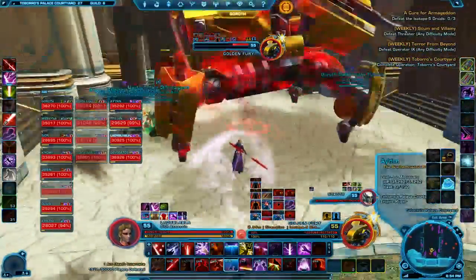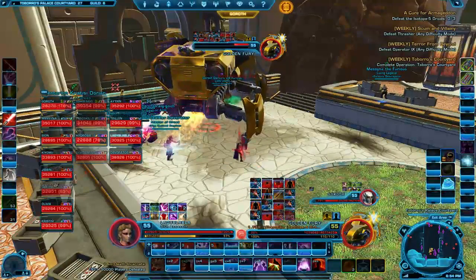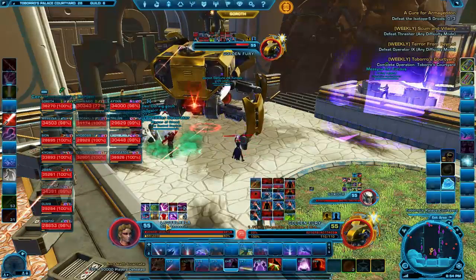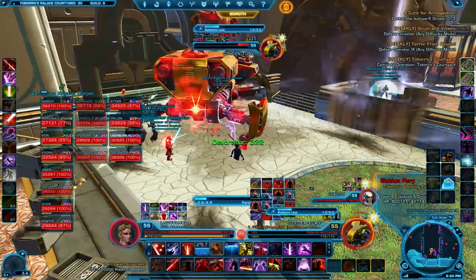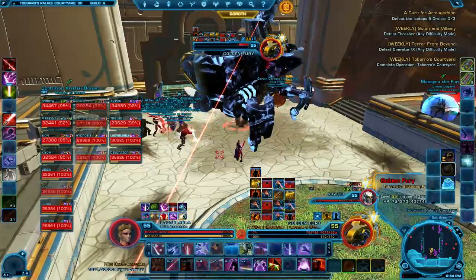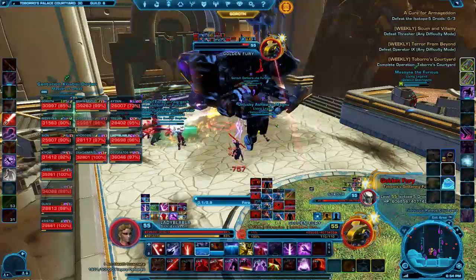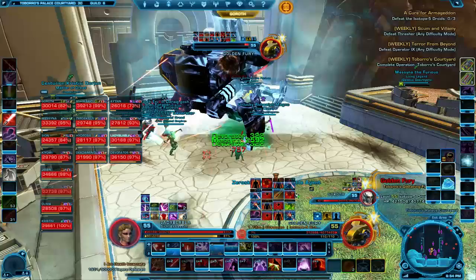This is really not that difficult on story mode. We can use Assassinate now — he's under 30% — so we're about to hit the burn phase any second now. He alarms again — that's us in the burn phase — and we're just going to nuke him. There's no more massive lasers phase now, just burn him down to zero. We're going to get this done fairly easily.